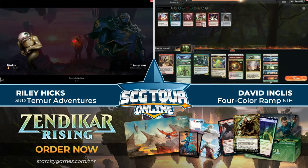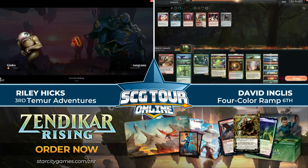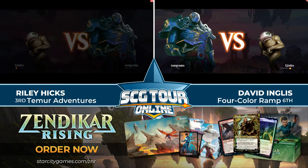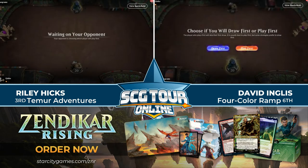Hicks has no need to sideboard — that's all Fate of Wishes stuff. Ingles is going to revisit the sideboard. A lot of options — four colors gives you a lot of customization potential. You can order your Zendikar Rising cards on starcitygames.com/znr.